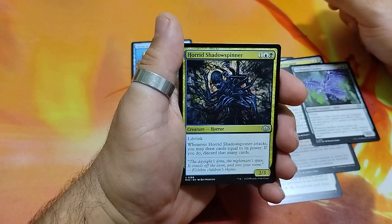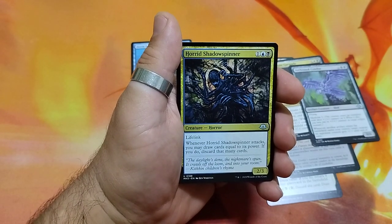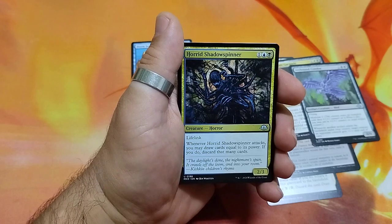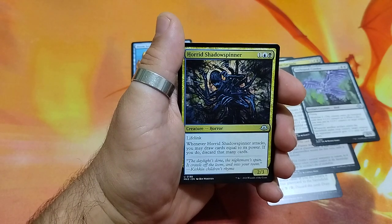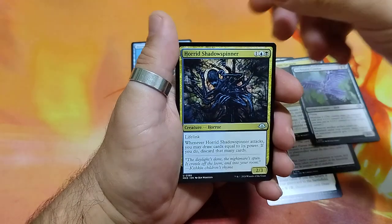Hurried Sean Spiner, 3 drops. It has lifelink. Whenever it attacks, you may draw cards equal to its power. If you do, discard that many cards. And it is a 2/3.